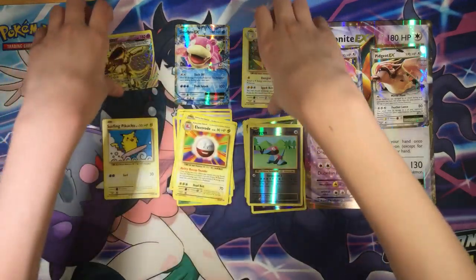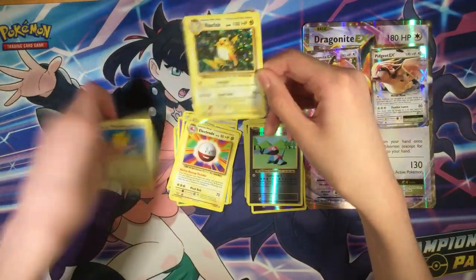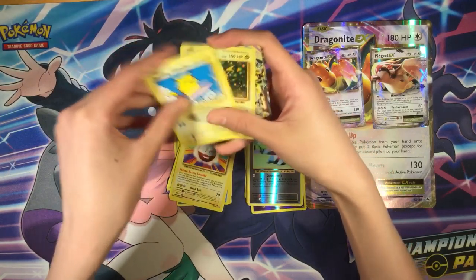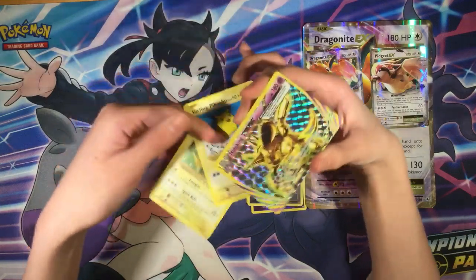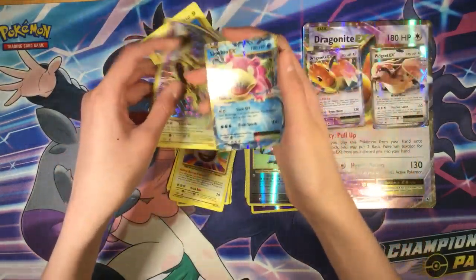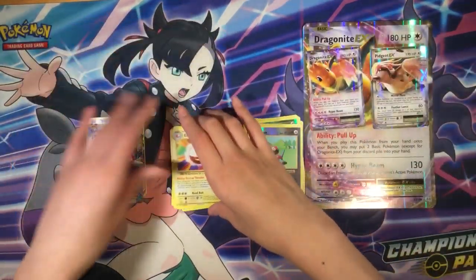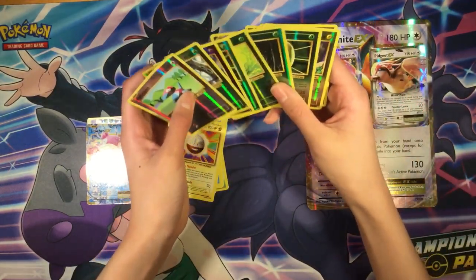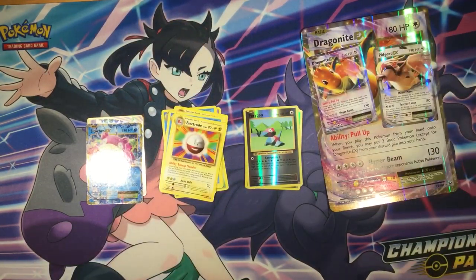So pretty good pulls overall. Quick recap: we have the Raichu Holographic, the Surfing Pikachu Secret Rare, the Nidoran Break — that's a nice card — and the best pull of all, Slowbro EX. Also two promo cards and a jumbo card. A bunch of regular rares and reverses — we didn't pull any reverse rares. Hit that subscribe button, stay tuned for more videos coming soon. See you guys in the next video, bye!